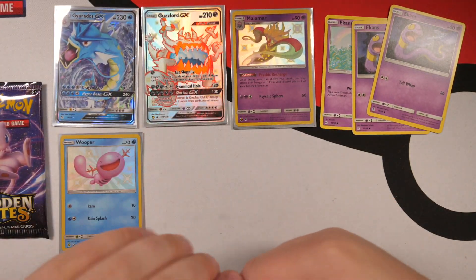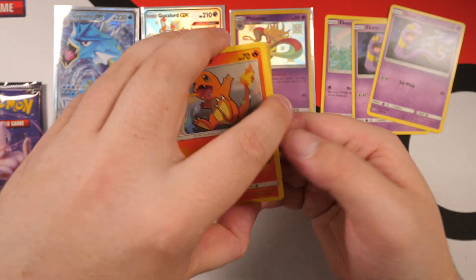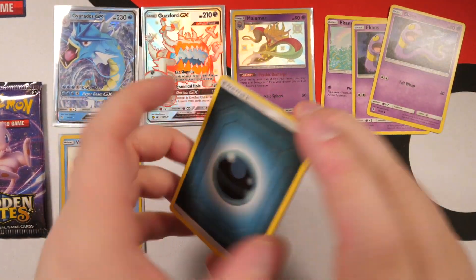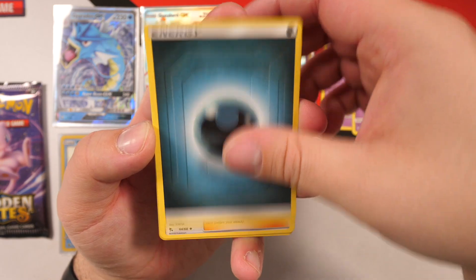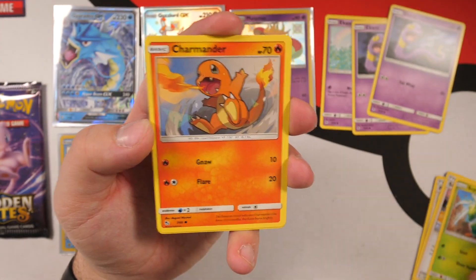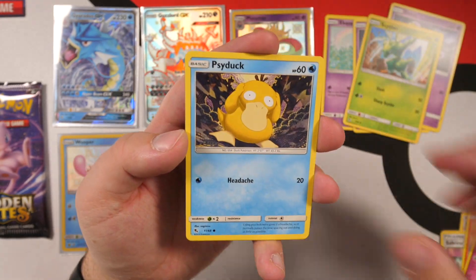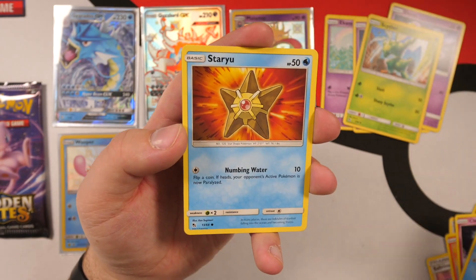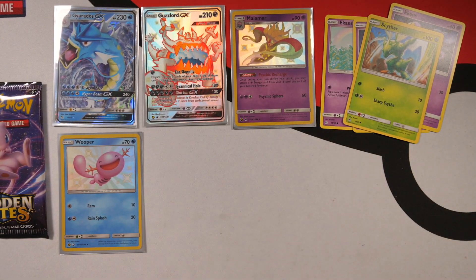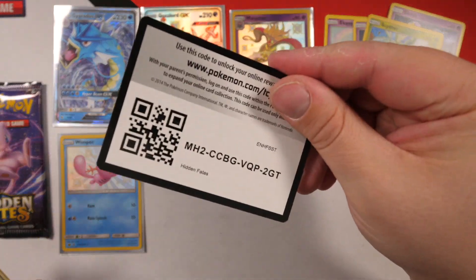Next up, we're moving on to the Legendary Bird Trio. Since I got these new lights the first card here is a little bit darker — I'll have to figure that out for the next video. Code card. One, two, three, four, I declare a thumb war — water, I always go with water. We've got Dark Energy, Pokémon Center Lady, Sabrina's Suggestion, Starmie Energy. Charmander — we have a Reverse Holo Fairy and a Hollow Eevee.